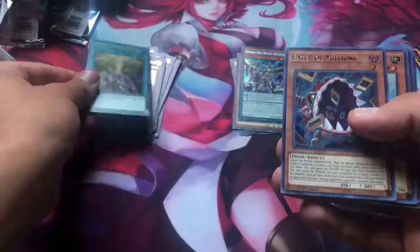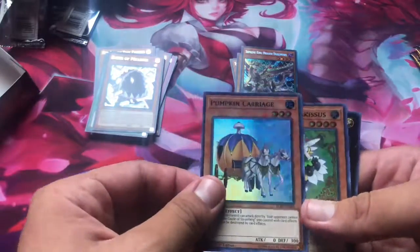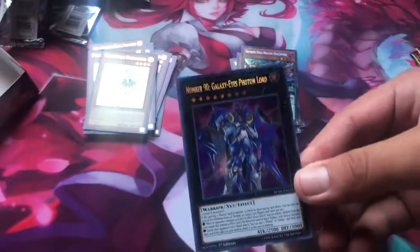I think it was a Super or a Common originally — I don't think it was a Secret, but it looks really cool as a Secret. Banishment of the Dark Lords. Eater of Millions — I think that was a really good rarity boost. Pumpkin Courage — nice, one of the Fairy Tail cards, those are really good. We have an Exceed Monster — Trickstar. Yes, Number 90! Let's go!